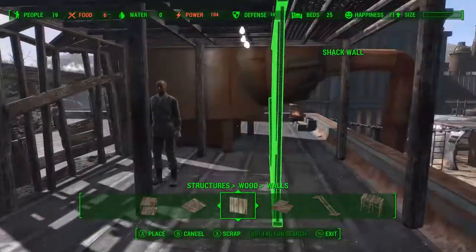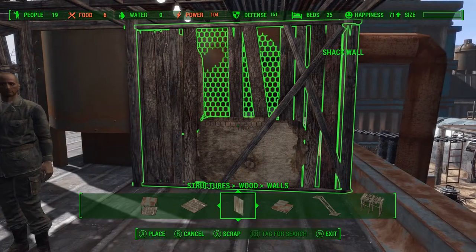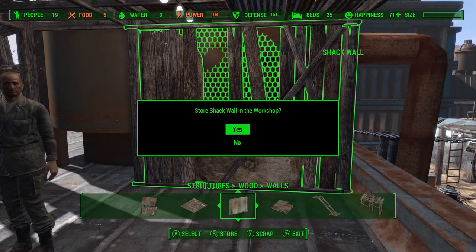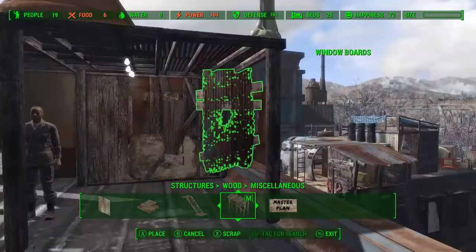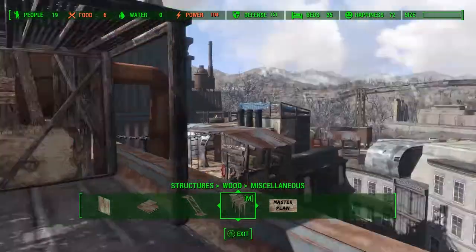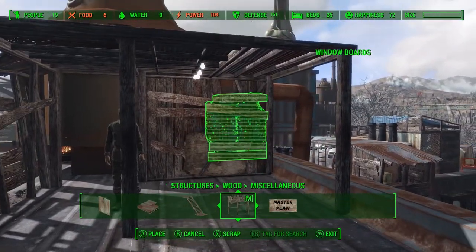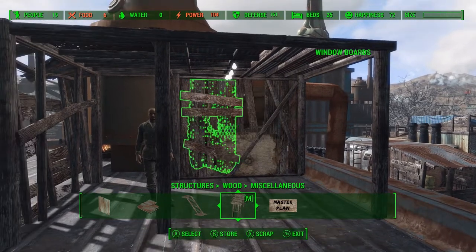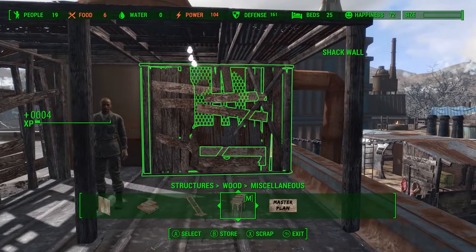To close off the gap in the back of this structure, we're going to take one of these really junky walls and glitch that into place. Now we're going to take some of these window boards and just place them on the wall to add a little bit of texture, making it look a little bit unique from any of the other junky walls we have in the settlement so far. You can see I'm having a hell of a time getting that to snap into place.